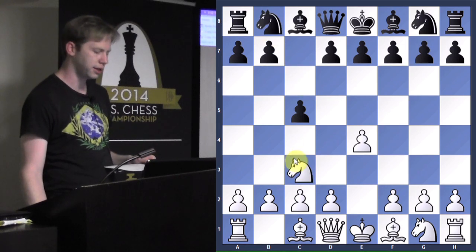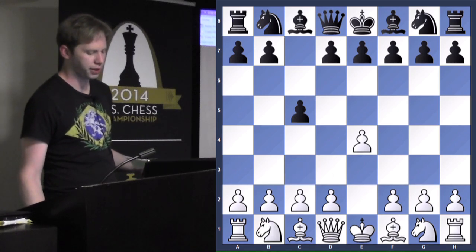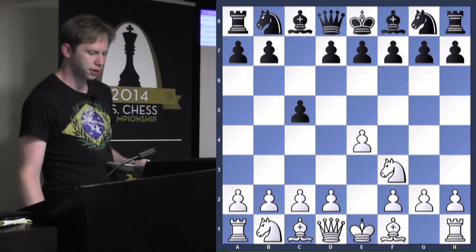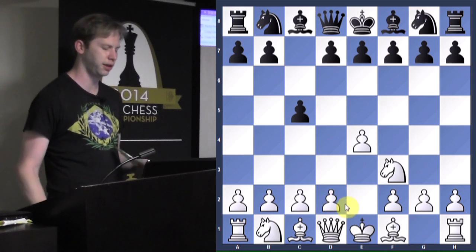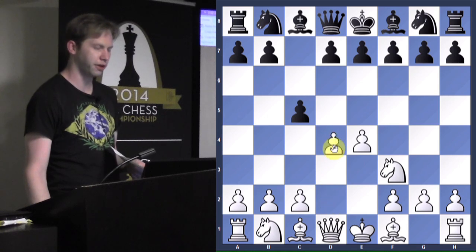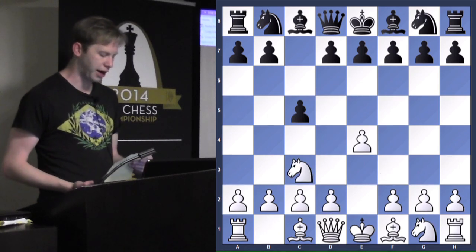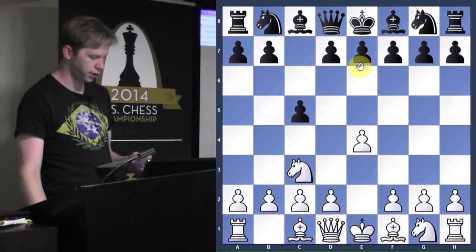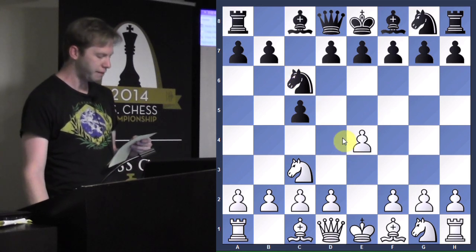Knight c3 is a little bit less common than knight f3 with the aim of playing d4, which is the main variation of the Sicilian - going into the open Sicilian with knight f3 followed by d4. But knight c3 is also a move and it could become a Grand Prix or a closed Sicilian. He played knight c6, which is a good move - it controls the d4 square.